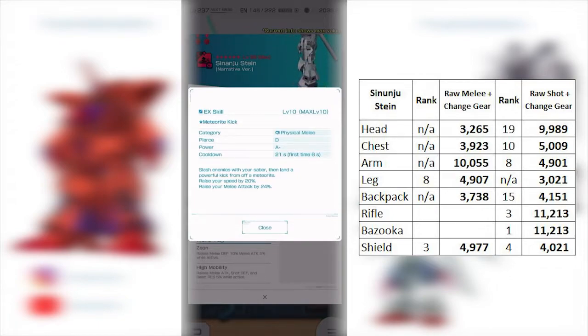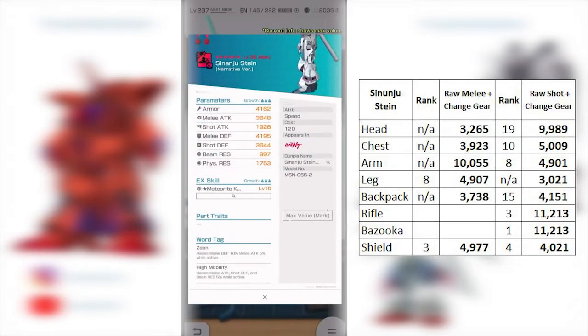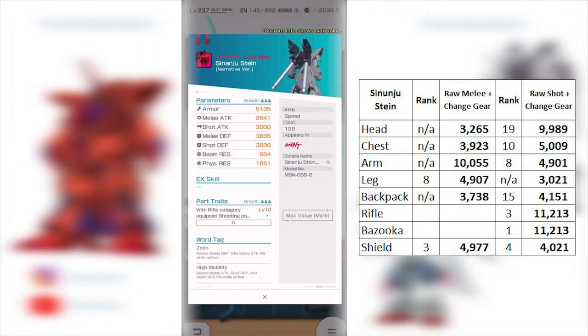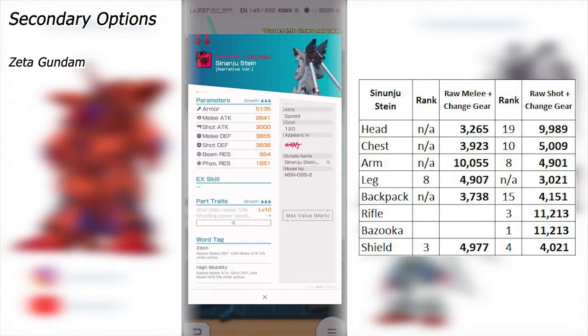This leg is a key pick if you have it, because there aren't a lot of good 30-second cooldown melee legs. I could be wrong, there are a few other options listed, but I don't recall if the Destiny Gundam has a similar effect. This might be one of the first to have these kinds of effects on its EX skill. It's a pretty good alteration just for the skin — the stats aren't too impressive, so I'd reserve this mainly as a skin-use piece and sub slot it appropriately.